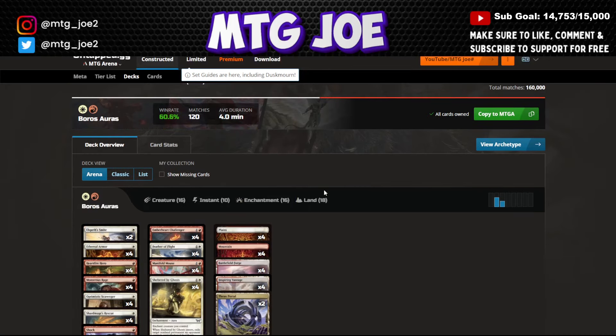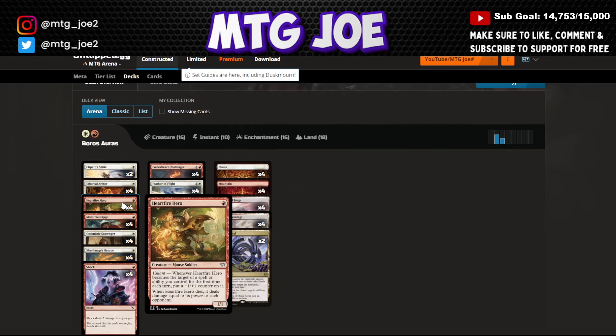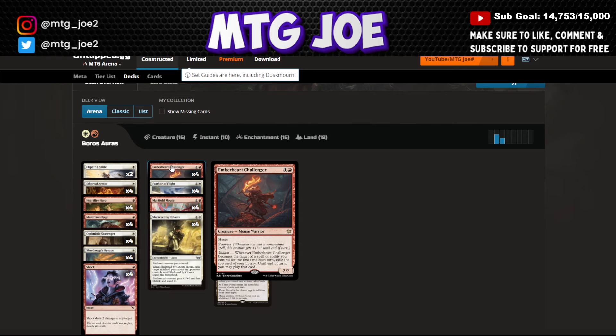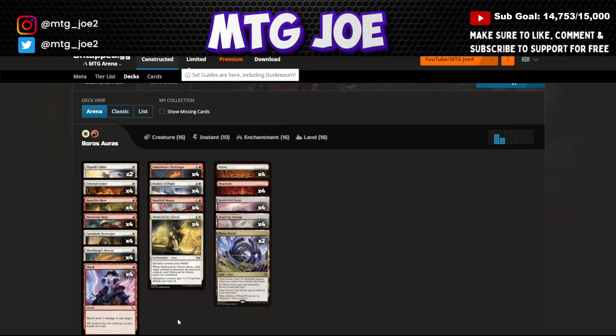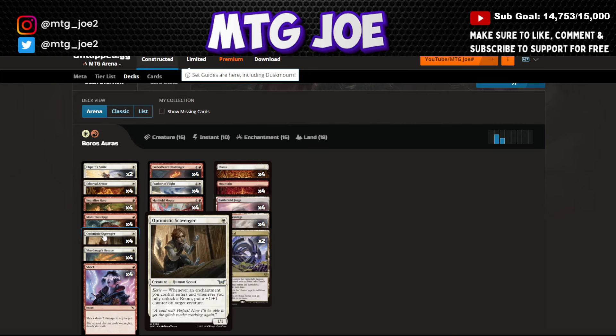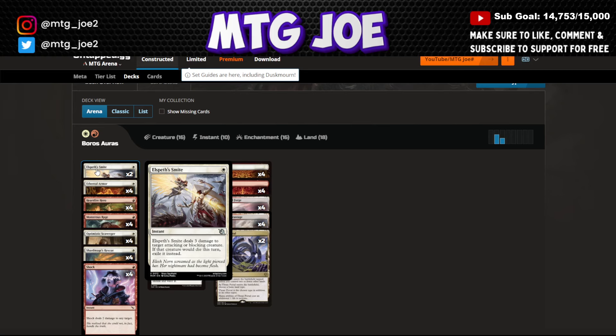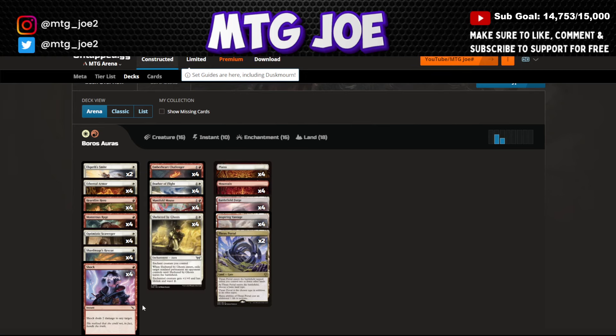Boros Auras — or Mardu Auras in some versions — uses all the Mice with Valiant, so Heartfire Hero and Ember Heart Challenger trigger off enchantments. Shelter by Ghosts gives removal with lifelink to help you race, especially with double strike triggering Valiant. Shard Mage Rescue protects creatures and puts counters on things alongside Optimistic Scavenger. Ethereal Armor bumps the team. The deck plays six one-mana removal spells between Elf Smite and Shock. Feather Flight provides evasion, and Thran Portal fills in for dual lands.